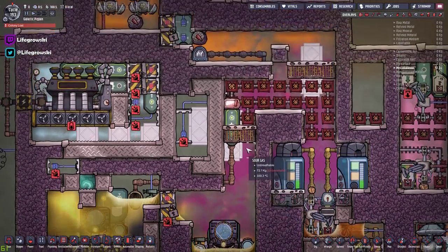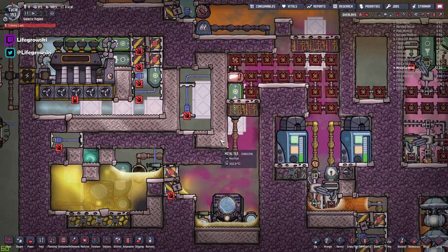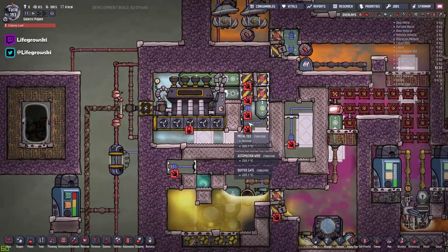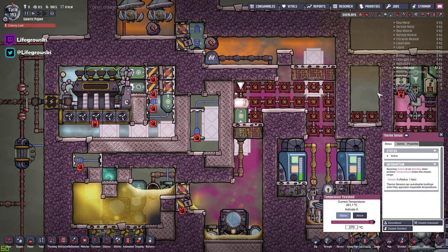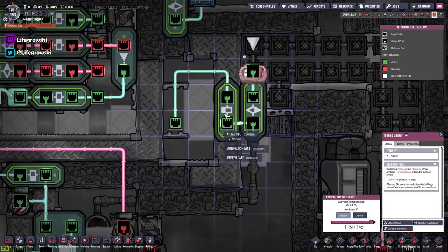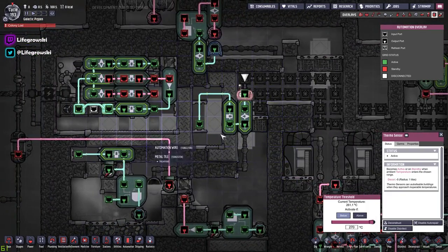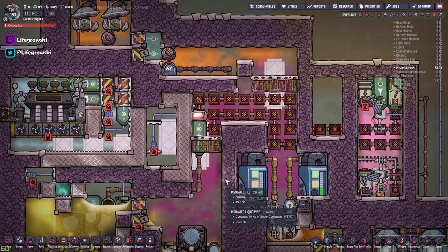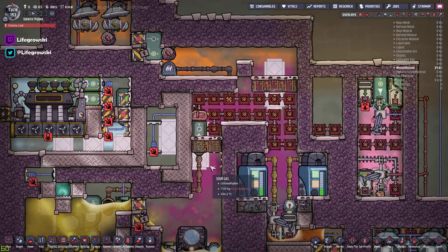The sour gas then bubbles up through here, and I've got a couple of different loops through the system just to take some of the heat out of it. I've got a little transfer plate here made out of tungsten metal tiles, and that will transfer the heat to our steam turbine as and when we need it. I've got a thermo sensor set to below 270 degrees that toggles a filter gate and a buffer gate, basically just to keep this door open for a few seconds to transfer some of the heat through as and when it's needed. The turbine does kick on periodically to give us a bit of boost of power.